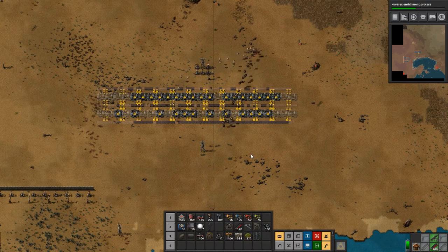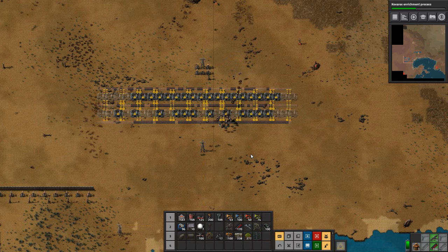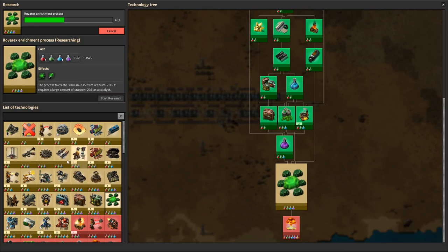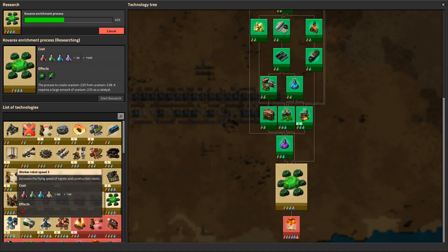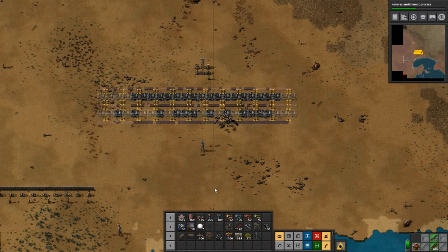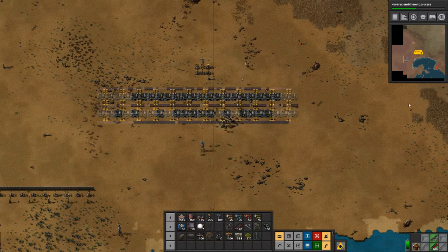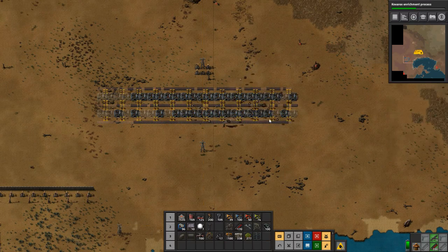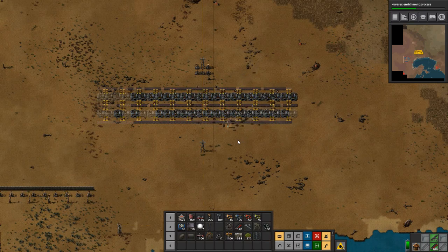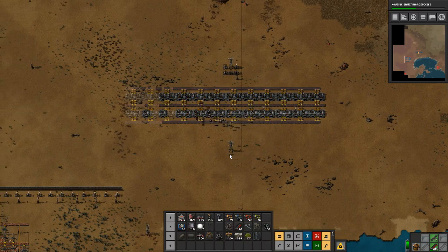Let's just have a quick look at research - worker robot speed, that's the next thing that we're doing for sure, absolutely no doubt about that. The Kovarex enrichment process is about halfway done, so that's good. Come on guys, get it built.